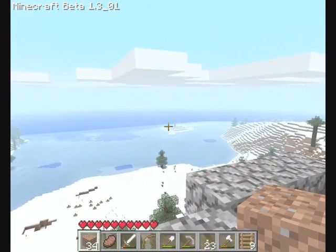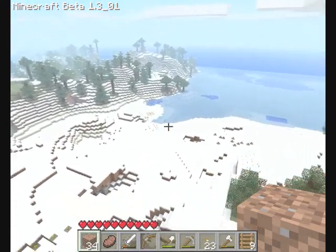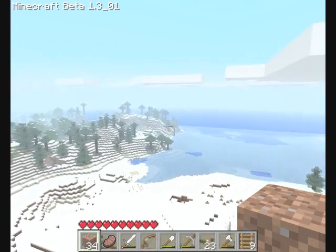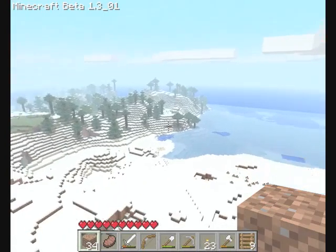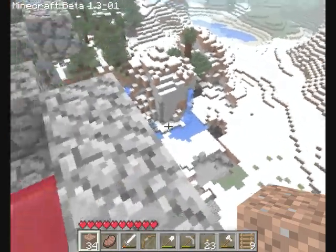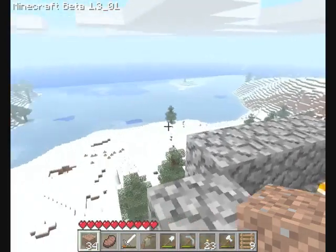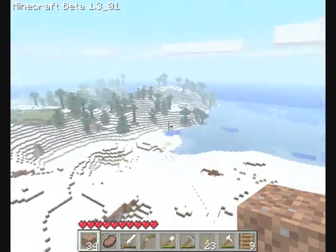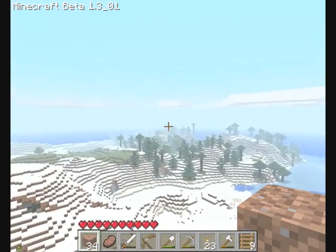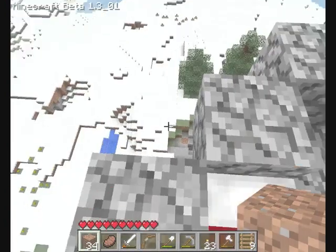Over there we have an island and my spawn point is actually visible from that island — it's right behind that edge. There is a taiga here. This is I think a tundra — a wet tundra area with some snowy mountains. This is a taiga area. Behind it we have a swamp and then we have the foresty biome with my spawn in it.